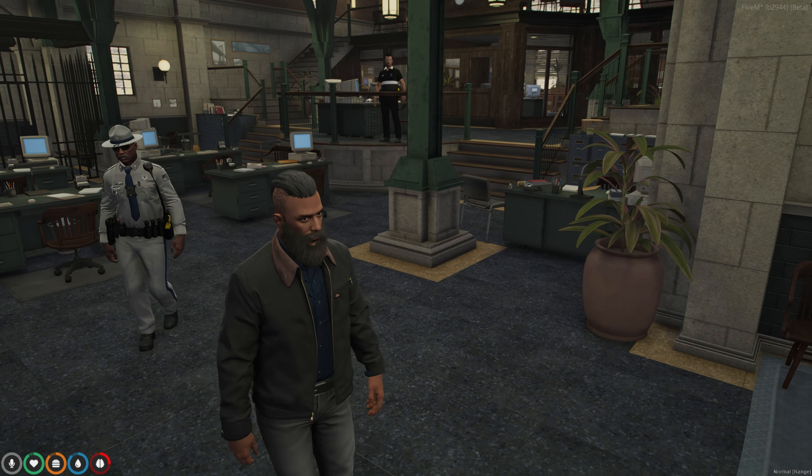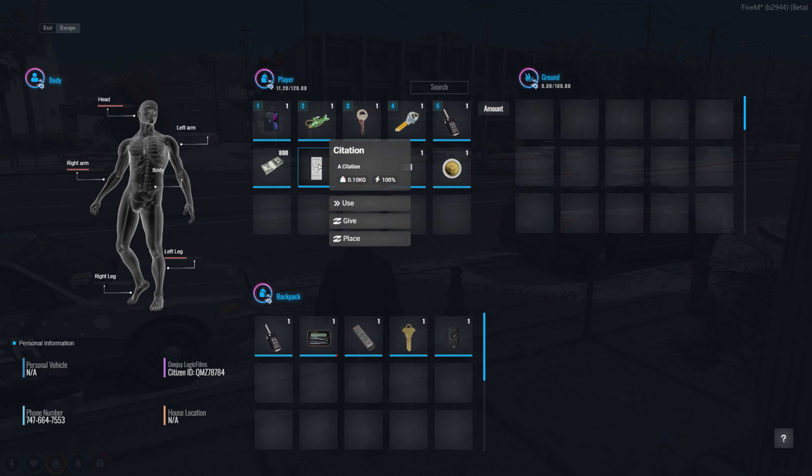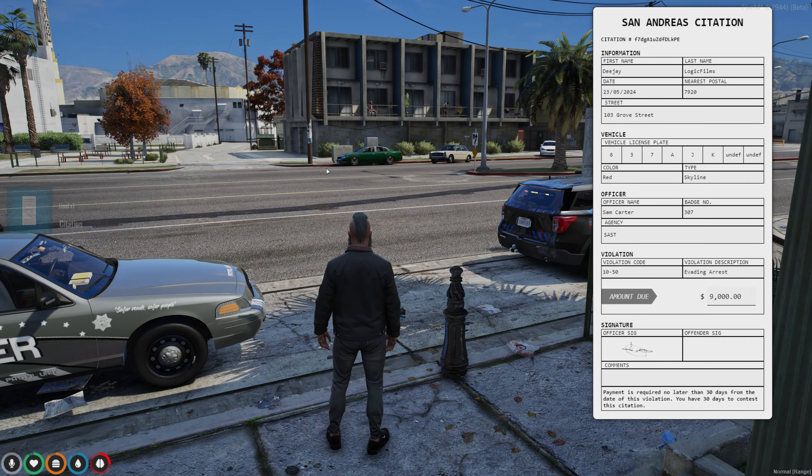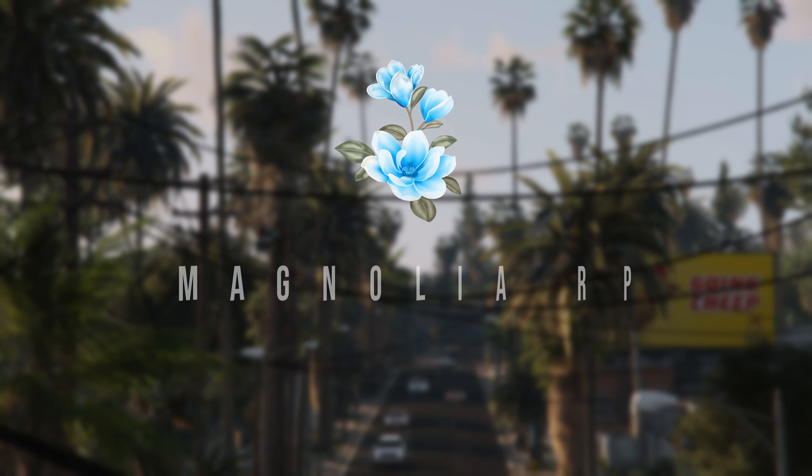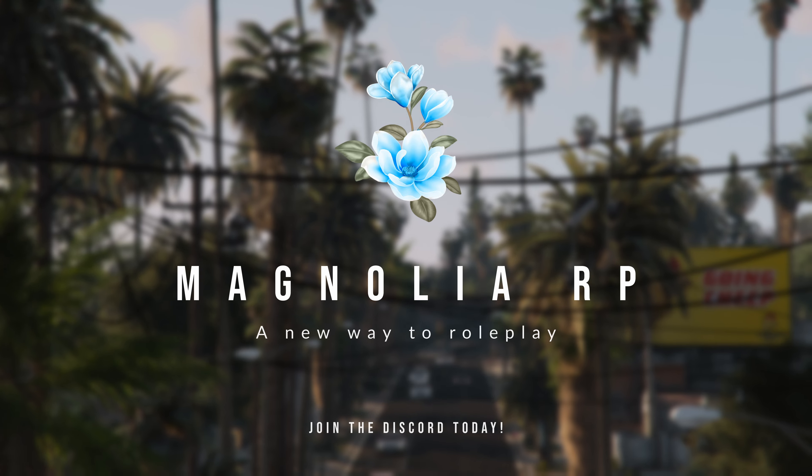Tired of criminals getting away with no consequences? Magnolia now offers a customizable citation system. Once a ticket has been issued to a player, they have the opportunity to pay the citation. If a player does not pay their citation, a warrant will be issued by the Department of Justice, which allows the police department to follow through with the warrants. Join Magnolia today — a new way to roleplay.